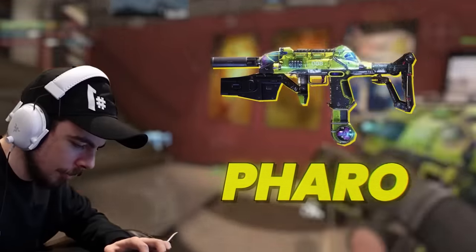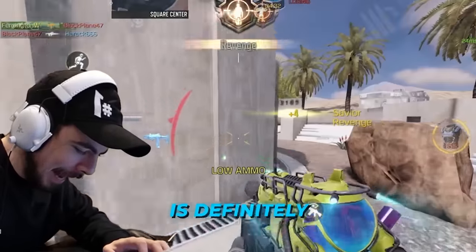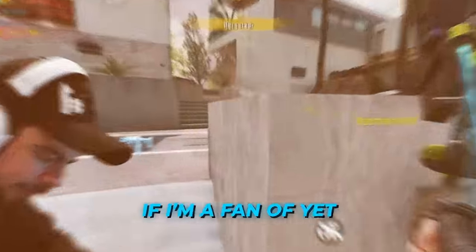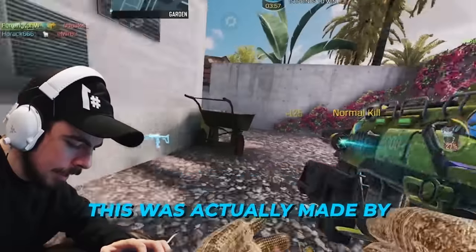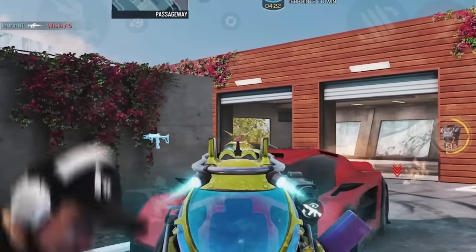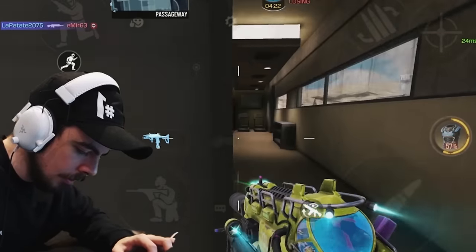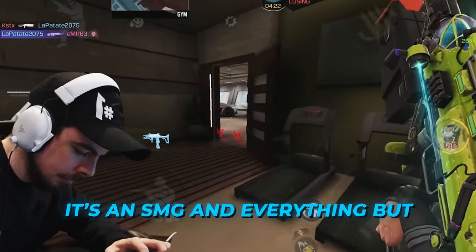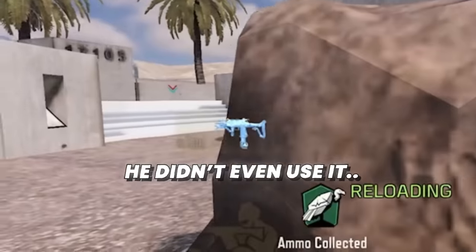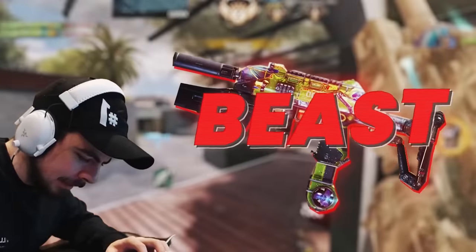First gun is the Faro. One of the special attachments on this loadout is definitely the stun gun underbarrel, which I don't know if I'm a fan of yet. This was actually made by a Filipino TikToker known as ID. There's no range on it whatsoever — I understand it's an SMG and everything, but geez. Full stun gun action. Point blank range, this thing's a beast.